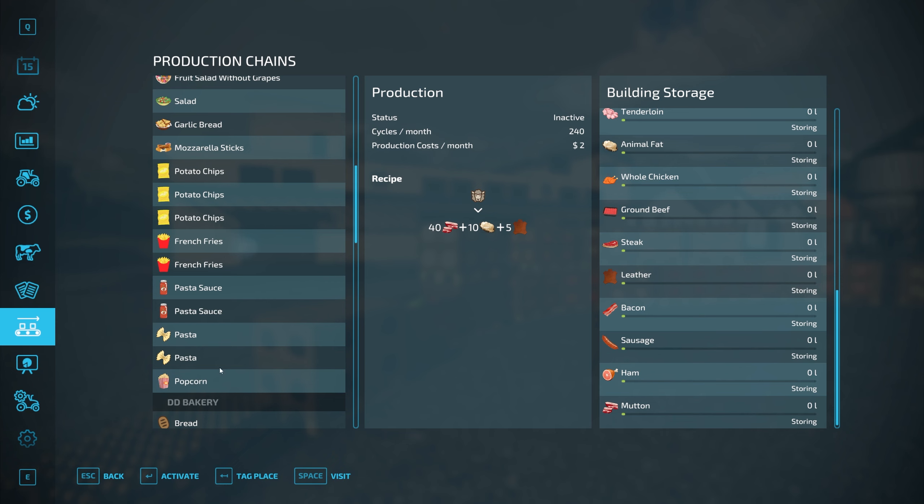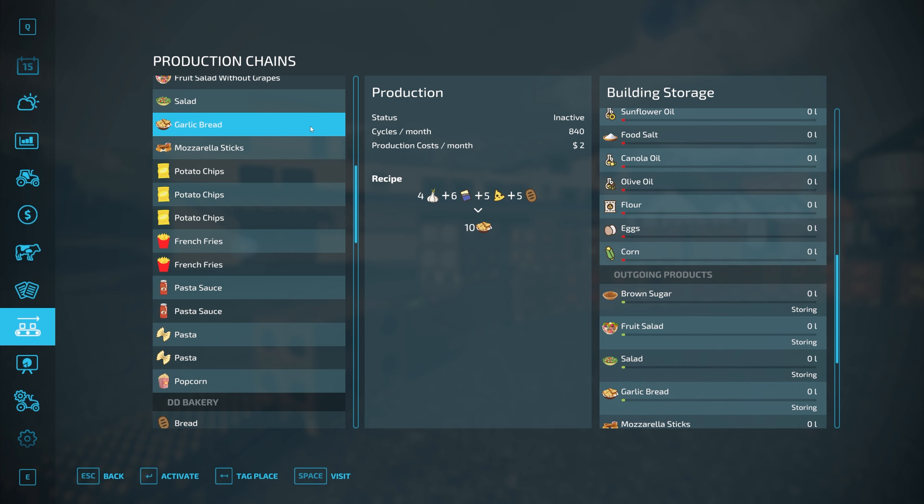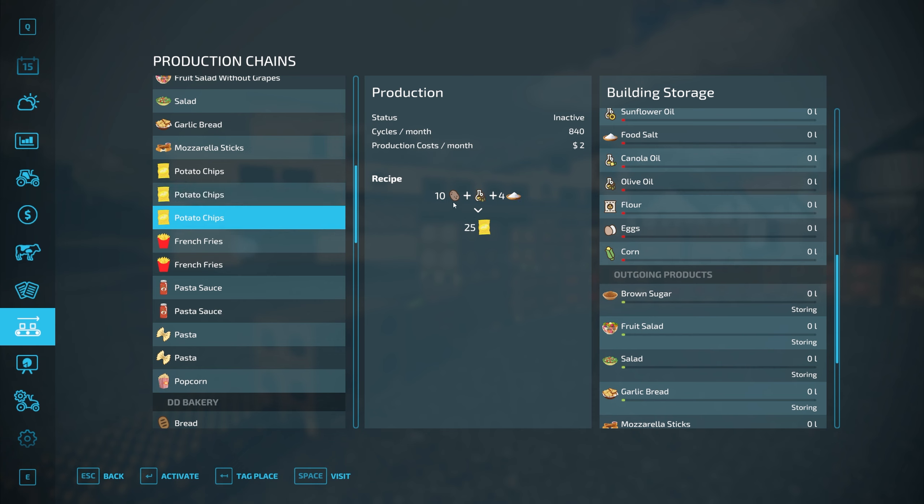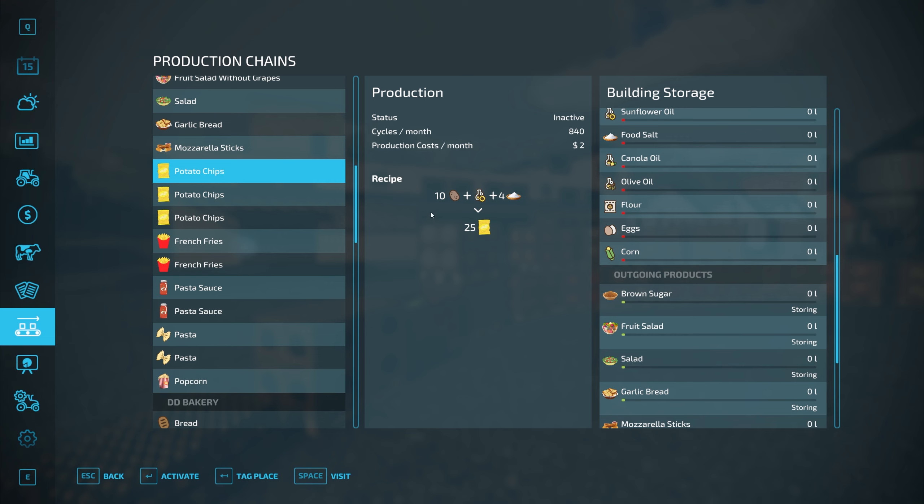The factory now has mozzarella sticks, potato chips, French fries, pasta sauce, pasta, and popcorn. The garlic bread takes garlic from the greenhouse, butter from the dairy, cheese from the dairy, and bread from the bakery. Mozzarella sticks use cheese and bread. Potato chips have three recipes: potato, sunflower oil, and food salt; or potato, canola oil, and salt; or potato, olive oil, and salt. I've also added a fourth using corn oil since we now have that.